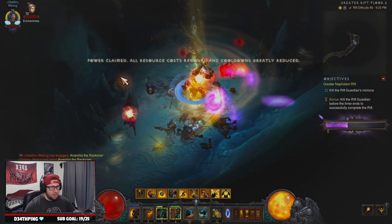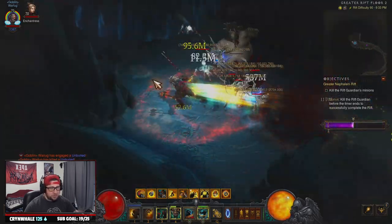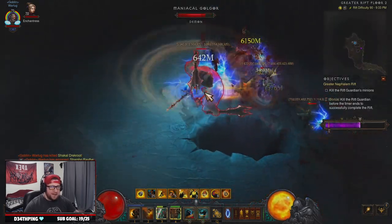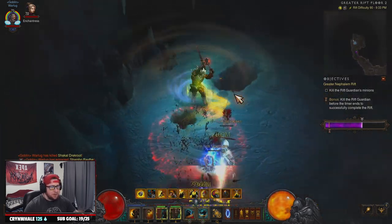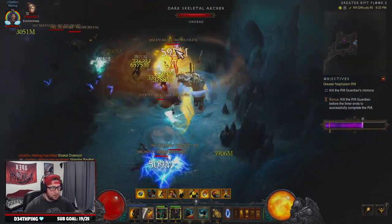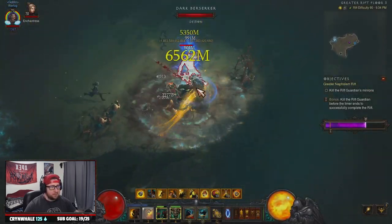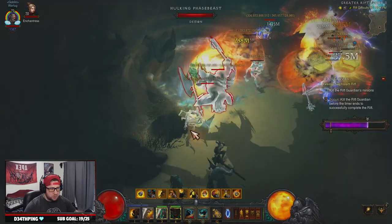The build is pretty easy to use — we just Whirlwind around, keep Furious Charge up which procs Focus and Restraint, and use Ignore Pain whenever we need it. In GR90s you don't really need Ignore Pain except maybe at the beginning of a pylon. As long as there are monsters around to keep uptimes on all our skills, particularly Wrath of the Berserker, the build can't function and deal full damage without Wrath of the Berserker active, but we want to keep it up the entire time.